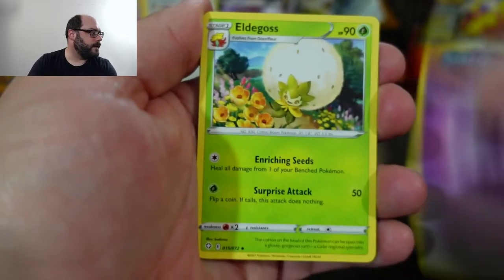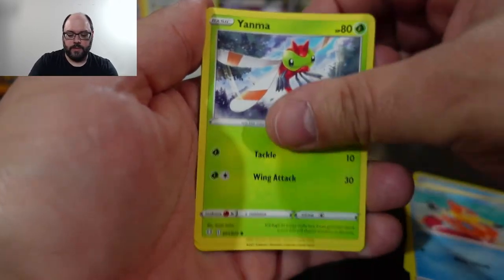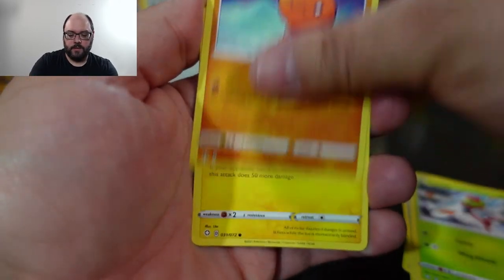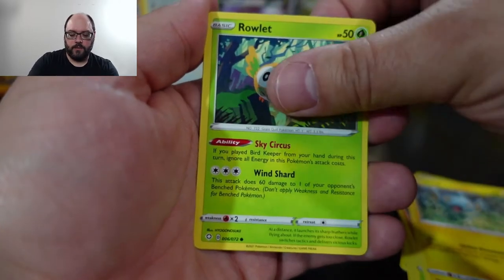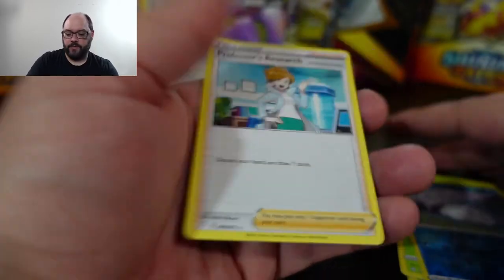A lot of Eldegosses today, pulling tons of them. Shinx, Rollet, Snom reverse, and Professor's Research. Back to the Battle Styles.